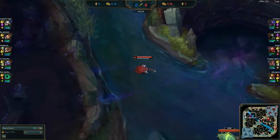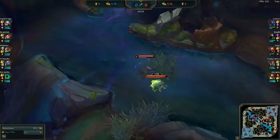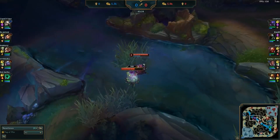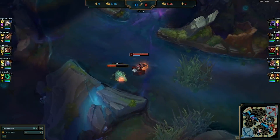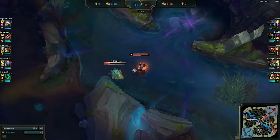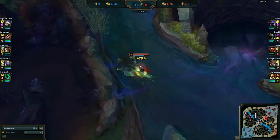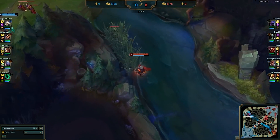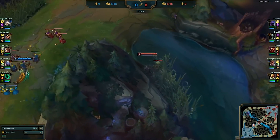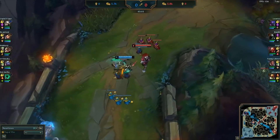Many other lower skilled players would simply sit in the brush and wait for the lane to push back. Instead, Licorice immediately walks down the river to take Scuttlecrab, building up his gold and experience even more, and more importantly providing him vision for any other gank that may come in the next several minutes. This will allow him to play more aggressively and build up his lead. By previously pushing the wave all the way into the enemy tower, Licorice makes sure it will reset, giving him the edge in experience gained, which will allow him to have a level advantage at a later point in the lane.